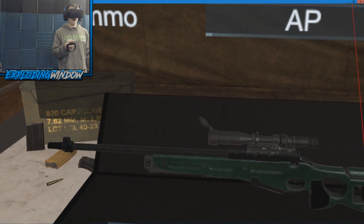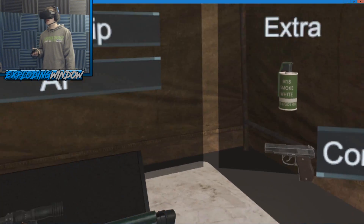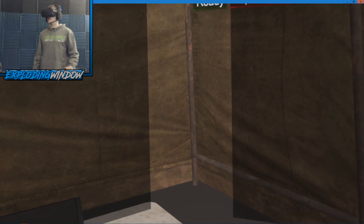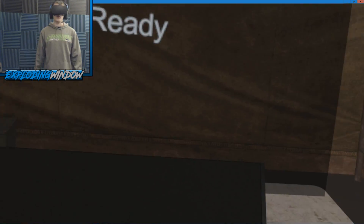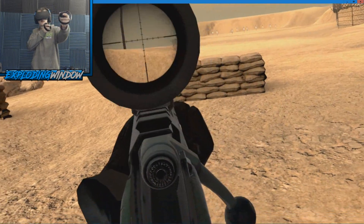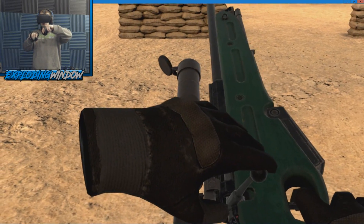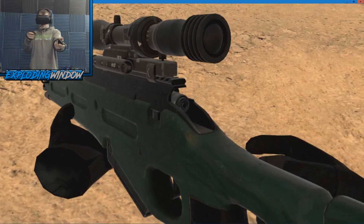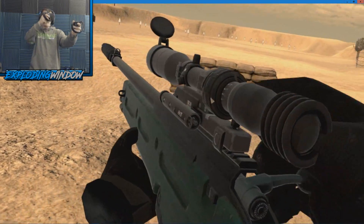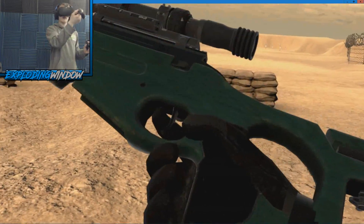For the Marksman class, the bolt-action rifle is the most in-depth. I like the 12x scope — with a VR stock it's much easier and steadier. The rifle is ready to fire at the start of the round. After firing, grab it with the shooting trigger on either hand and pull the bolt back to chamber the next round. Then fire again. To reload, click the thumbstick in, pull down, and the clip comes out — insert a new one and you're ready.